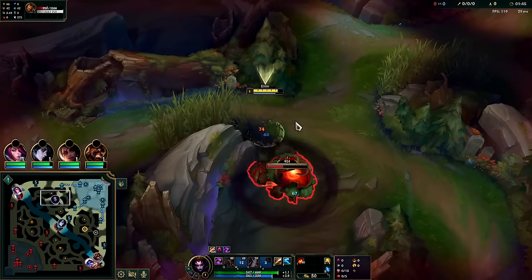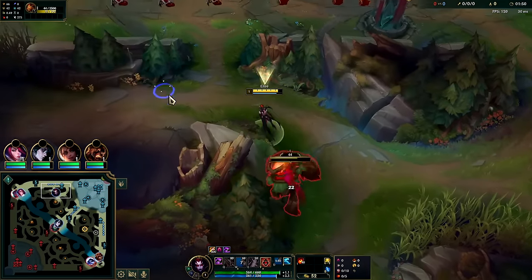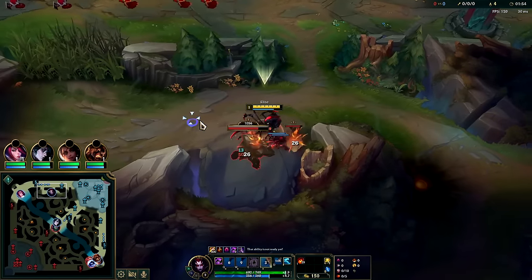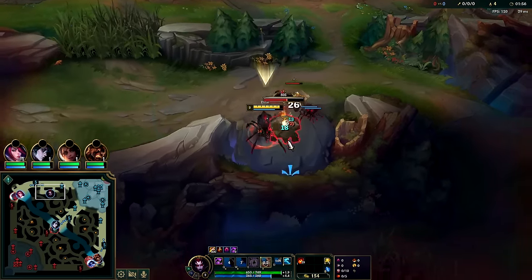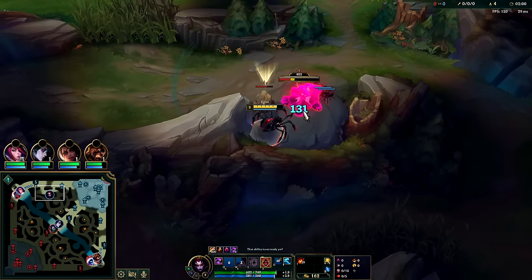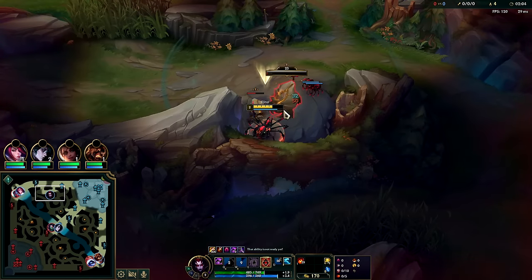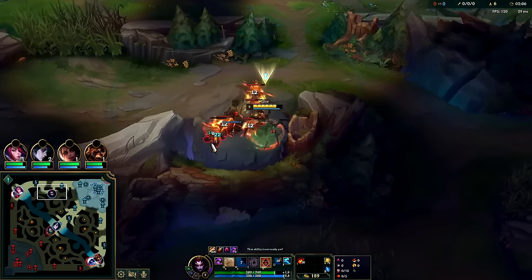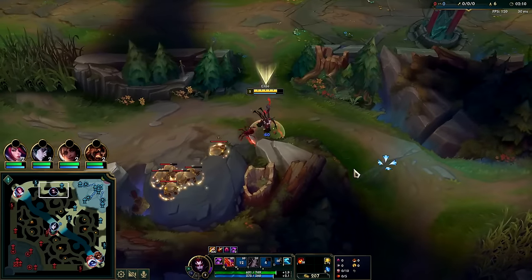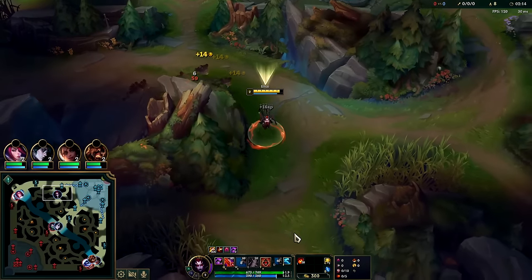When my W ends I'll go back, use W, and kite them out. Auto, W, Q — now we have our spider links back. Each ability used in human form gives you one spider link, up to your max based on how many points you have in your R. Don't be afraid to let your spider links tank a little bit — sometimes the monsters will just focus you regardless.